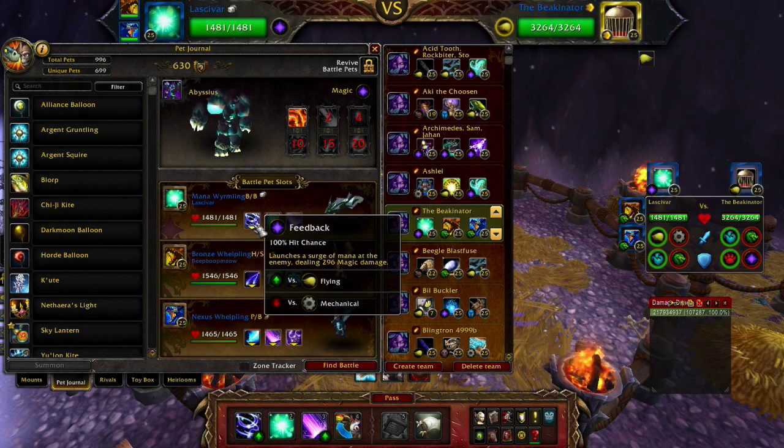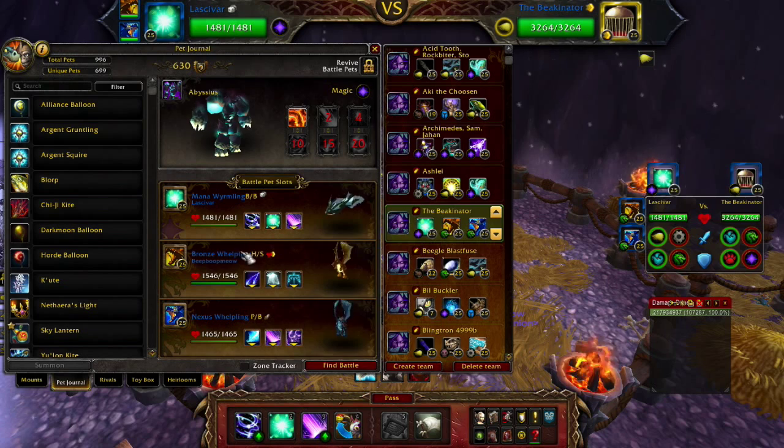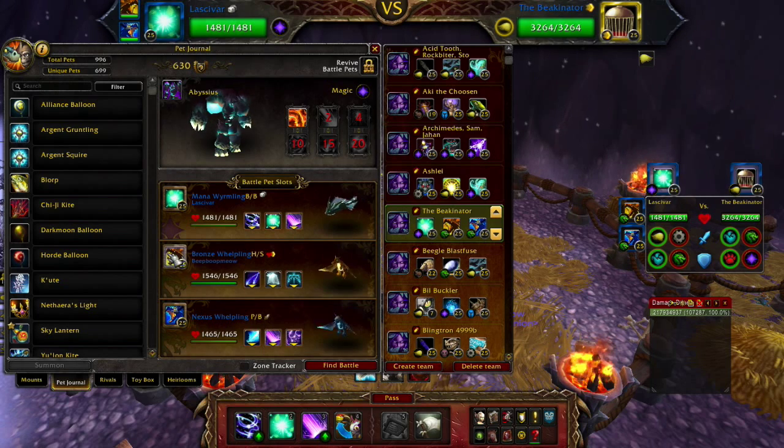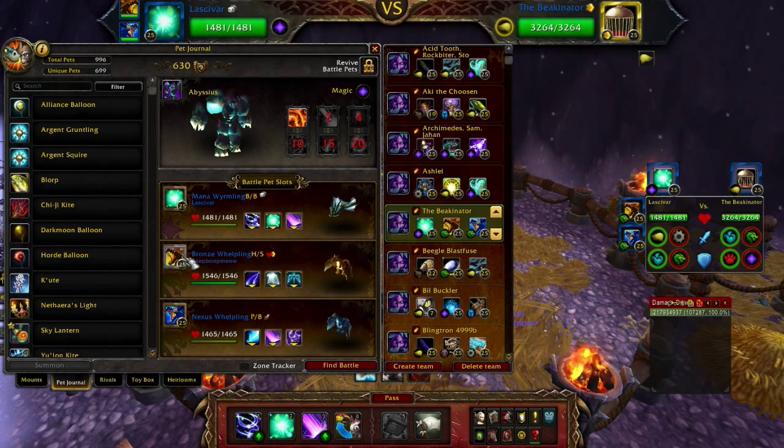For my next pet, I brought along basically any dragon pet that has a strong ability versus flying. So I have here my Bronze Wyrmling, a fairly common pet. And I have his abilities set to Arcane Slash, Crystal Prison, and Liftoff.